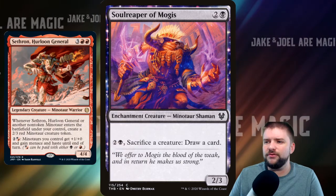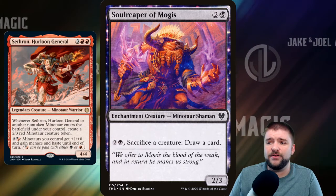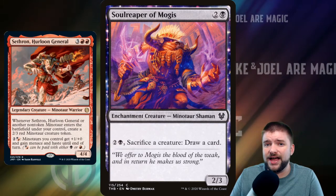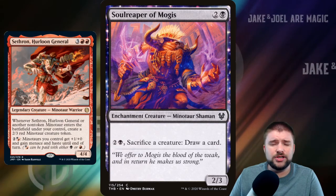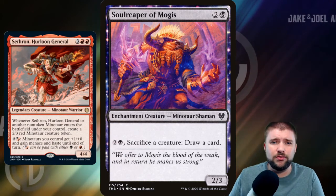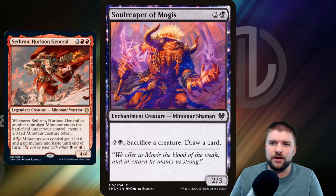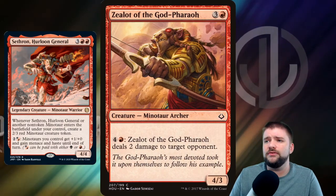Soul Reaper of Mogis — pay 3 for a 2/3. You can pay 3, sacrifice a creature, and draw a card. This is a great response to your stuff dying: if it's about to die or getting targeted down, just pay 3, sacrifice it, and turn it into another Minotaur card that you can play to create another Minotaur with Sethron on the battlefield. Soul Reaper of Mogis is really good value.